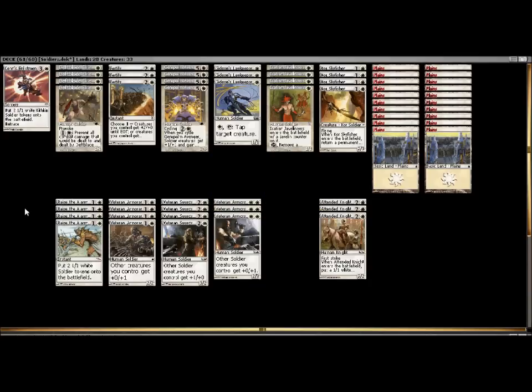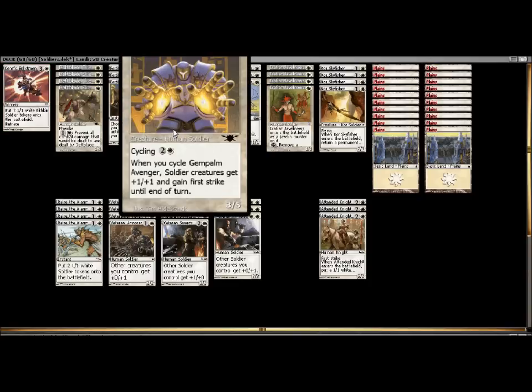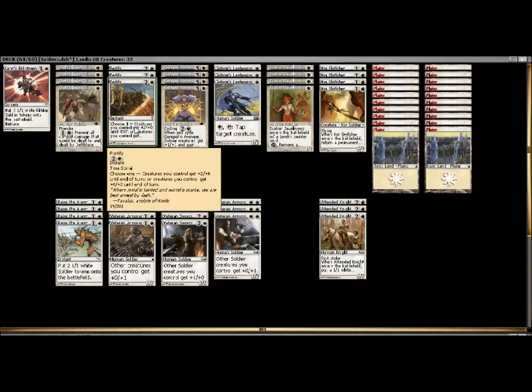Next is the debate I'm still going through between Sen's Enlistment and Raise the Alarm. Sen's Enlistment is great — I love the retrace ability. I love Flame Jab, I love Raven's Crime, I love being able to discard lands to replay a spell from your graveyard. I have always been unhappy when I find myself in land flood, so having something like Sen's Enlistment to get rid of extra land and get something beneficial is definitely appealing. That said, it is tough to find that 4-mana. Sen's Enlistment is a mid-to-late game card — that's where you want it. In the early game it won't be so good because you may not have 4 mana or you'll have something you'd rather play, like cycling a Gem Palm Avenger or casting Fortify. So it's definitely a late-game card.